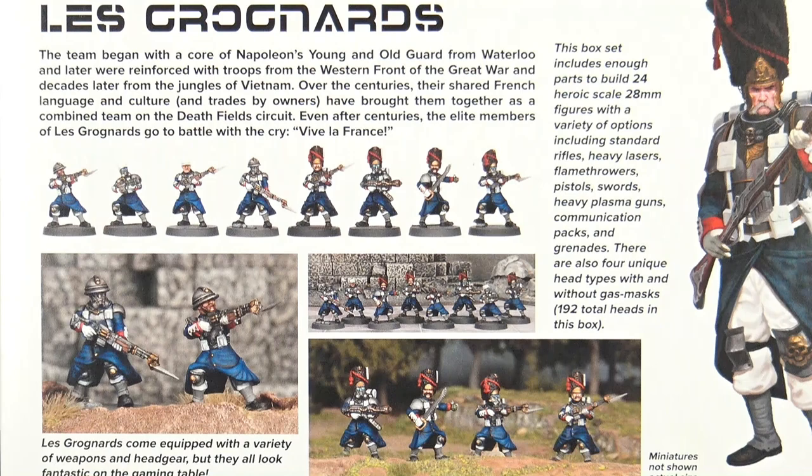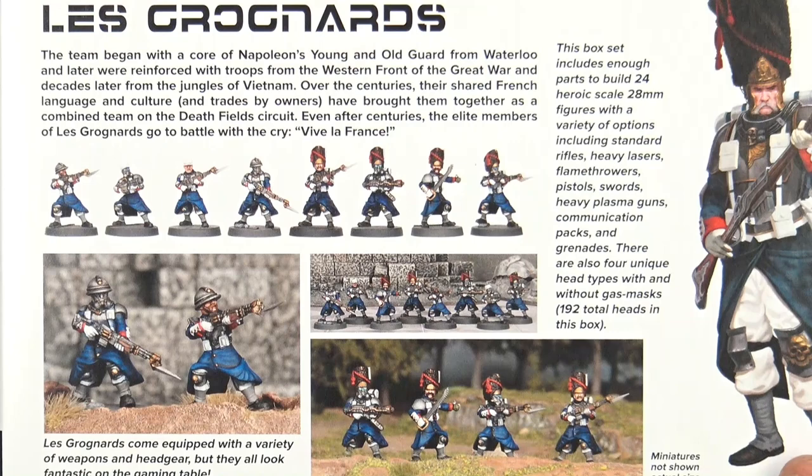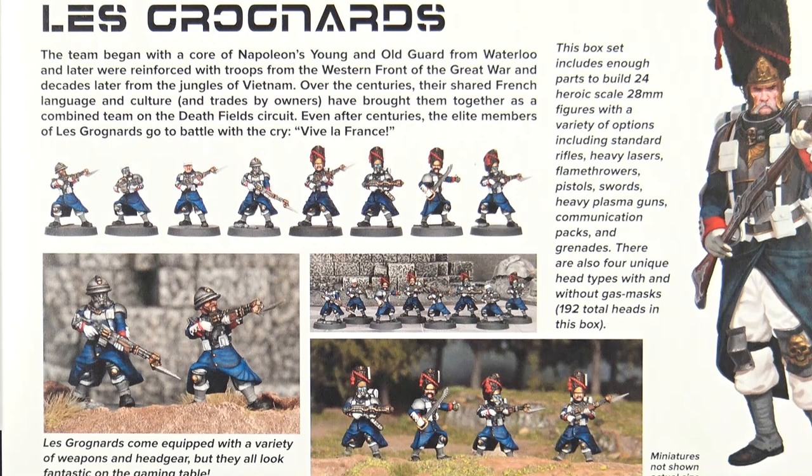Le Grognards — the team began with the Corps of Napoleon's young and old guard from Waterloo, and later were reinforced with troops from the Western Front of the Great War and decades later from the jungles of Vietnam. Over the centuries, their shared French language, culture, and trades by owners have brought them together as a combined team on the Deathfields circuit. Even after centuries, the elite members of Le Grognard go to battle with the cry, Vive la France.